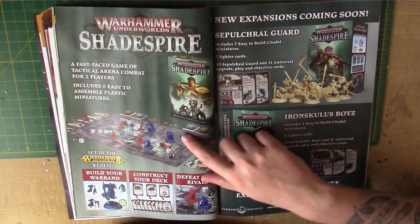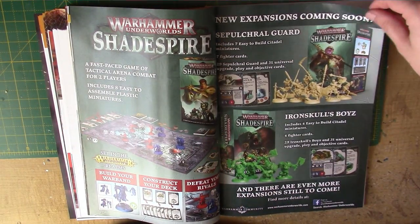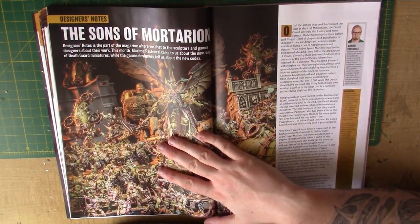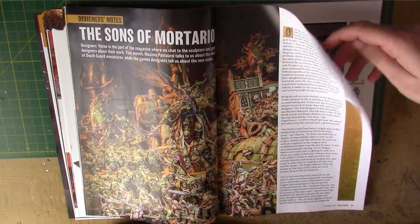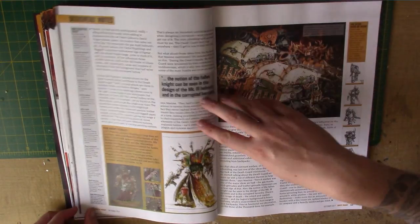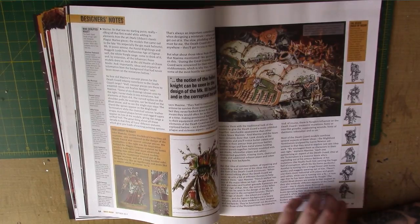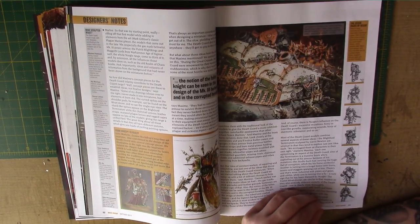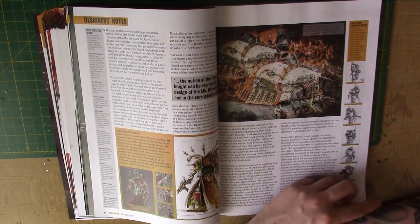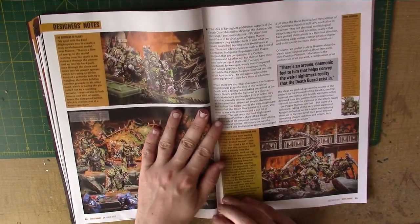Although I don't know why the Stormcast are blue and not gold. So, we have designer's notes — all about Nurgle, lots of Nurgle stuff. Nice concept art. It's really interesting to see how they go from art to the miniatures — it's so, so well done, so cool.